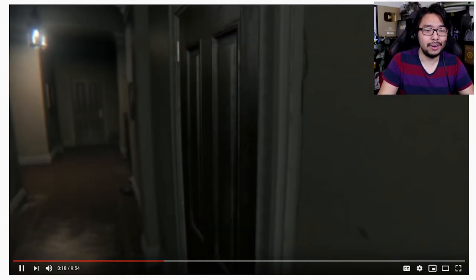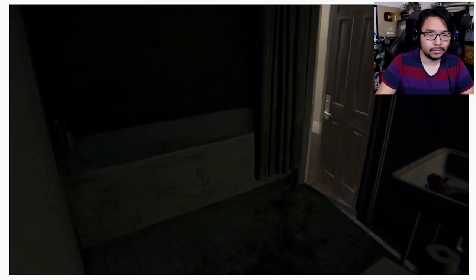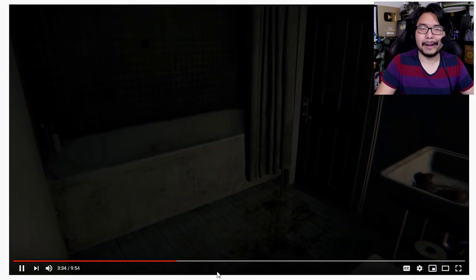As for what happens inside the bathroom during that sequence, Lance McDonald found out by moving the camera inside the bathroom while this happens. By taking a look at how this plays out from within the bathroom, we can see what's happening from a more revealing perspective. This is definitely more of an illusion, a visual trick — they just briefly pop Lisa in there so that players see her face, and then the character model disappears. When you look behind the scenes, you get to see how the magic trick works.